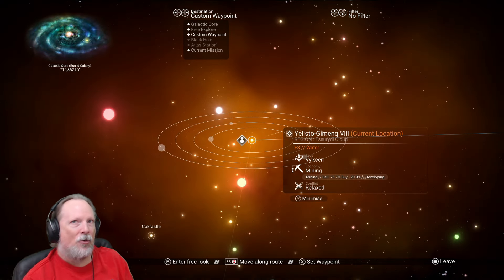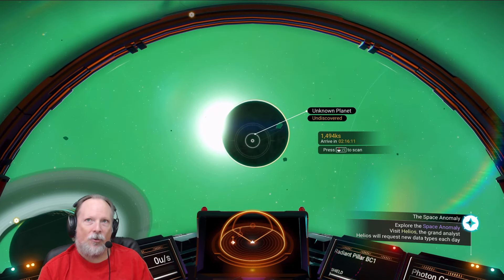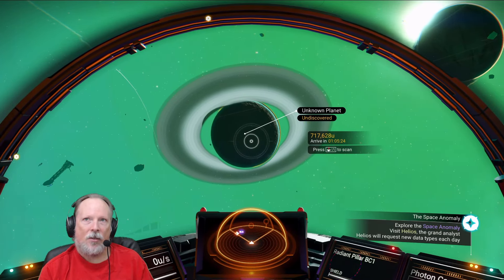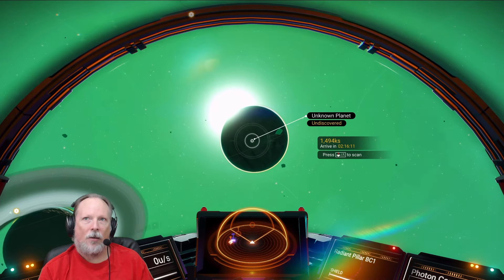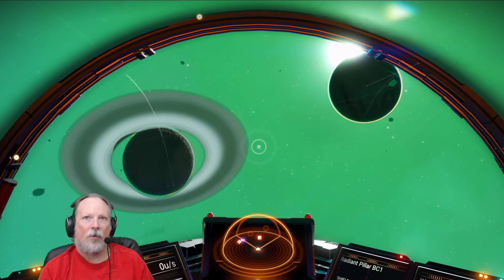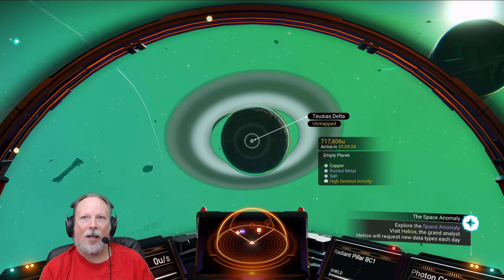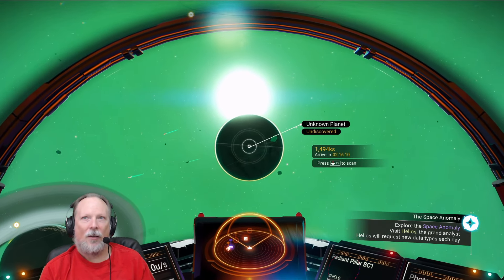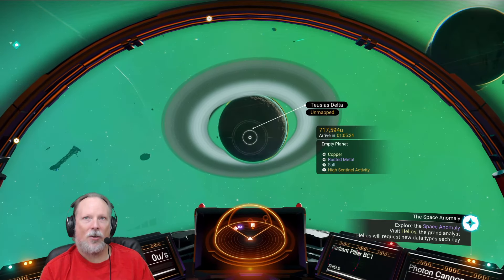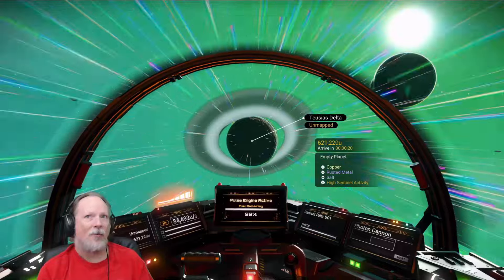We're going to drop into one of these unknown locations just to see what we can see, and then attempt to get back to my home system where I have my home base. Since we have the new volumetric clouds live with the update, and we've got water and everything else, these two planets look interesting. That one is 1.49 — 717,000 — that's much farther, right? I think this one is closer. We can scan it.